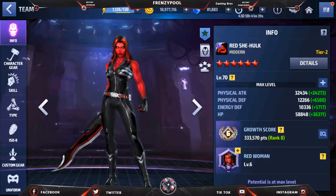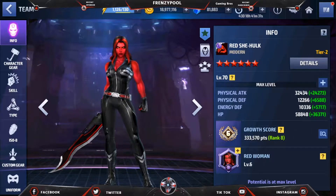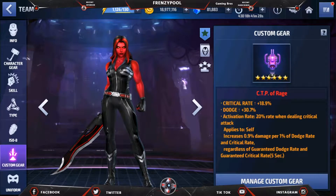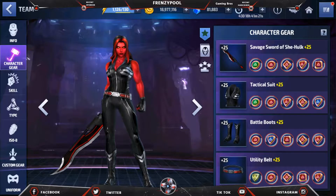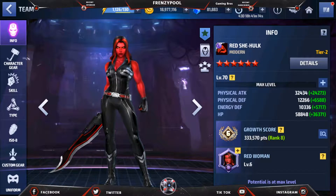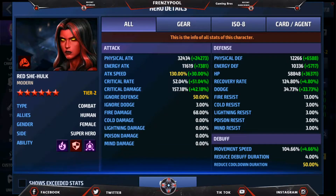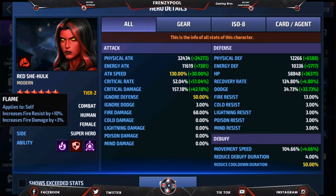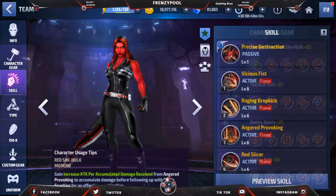She looks damn good — I love the design and they've adapted this look, though she does have another look in the comics too. I've filled her with the City of Rage gift along with the power of Angry Alkaia, so her skills are maxed out and we have a lot of Odin's blessing on her. We're getting a 32,000 physical attack, 58,000 HP — that extra HP is from her skill set. She also has gamma radiation ability along with the fire flame ability. Crit rate and crit damage are not capped out yet.